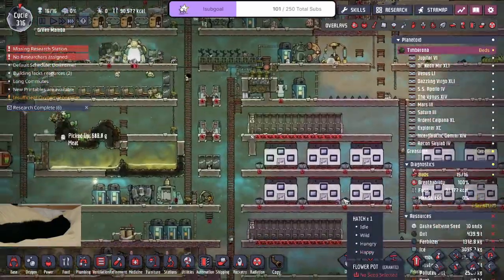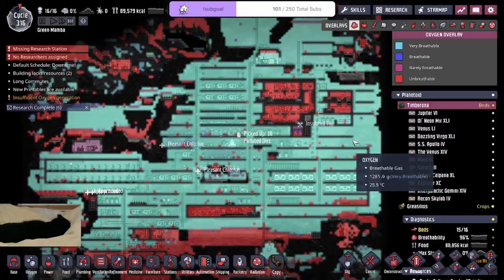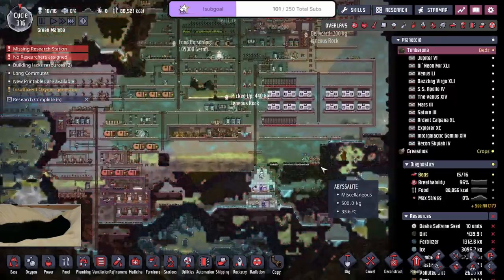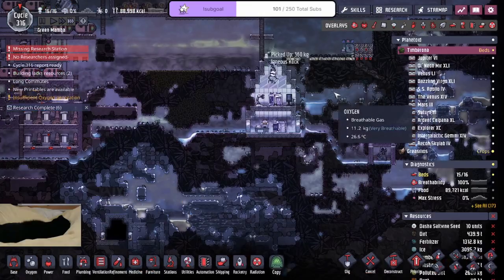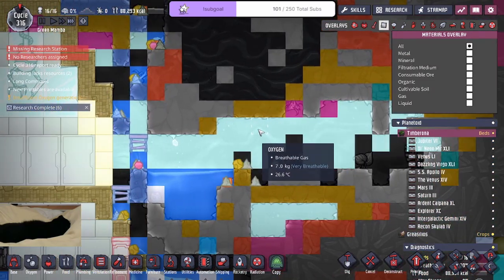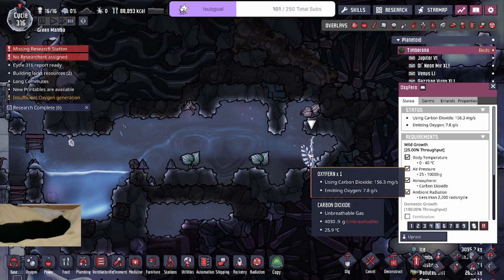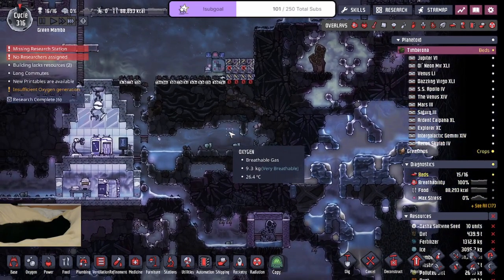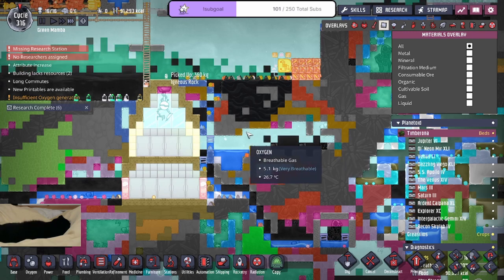I haven't even kickstarted that yet, man. Feels weird. So, it is still pretty breathable. There's no more chlorine here. Looks like the gas levels have dropped. I guess that's a good thing. I have an oxygen bomb in here — seven kilograms of oxygen from the sole oxyfern in the corner. That's a lot of oxygen.